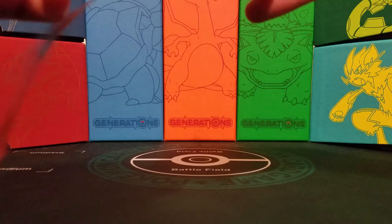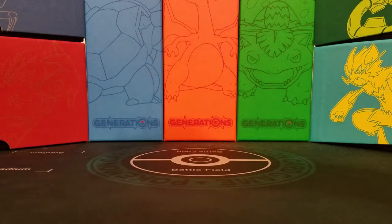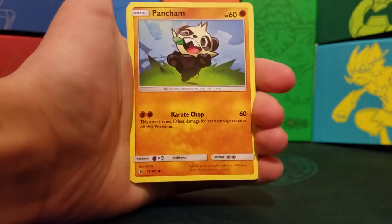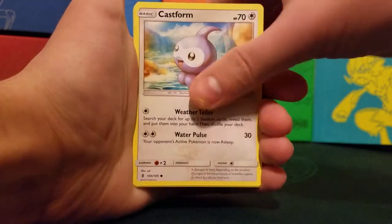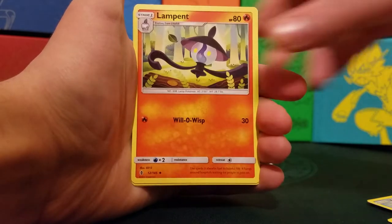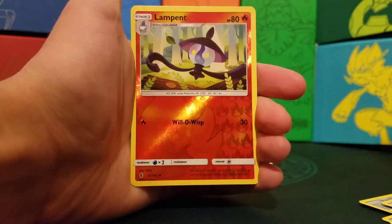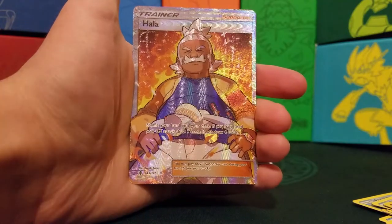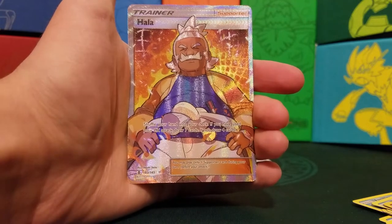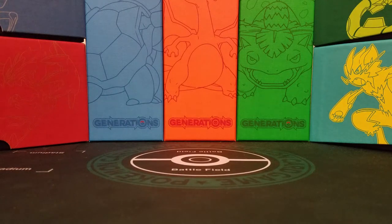Next pack: Guardians Rising. I know the Sun and Moon card trick. We start off with Litwick, Pancham, Snorunt, Castform, Vanillite, Fairy Energy, Sudowoodo — not a bad card — Lampent, Tentacruel, and the Reverse Holo is a Lampent. And our rare is a Full Art Trainer! Back-to-back Full Art Trainers — that's highly unlikely, but I'll take it. Oh my goodness, two Full Arts in a row. That's never happened to me in my life. You're part of history now.